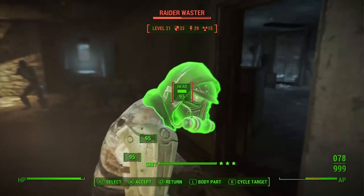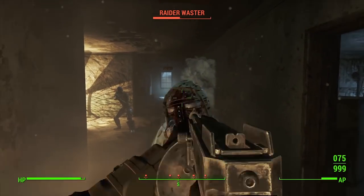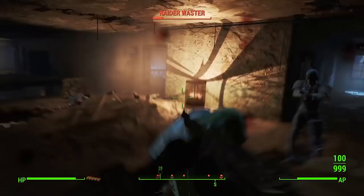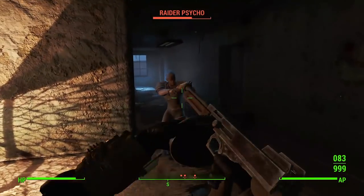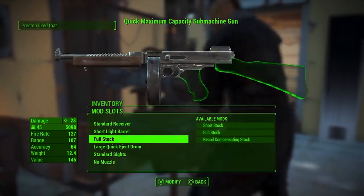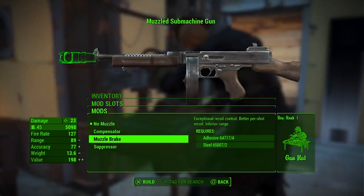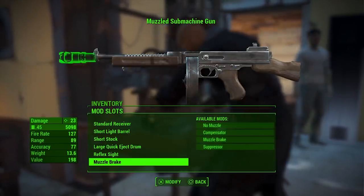What better place to start than the original badass, the Thompson submachine gun. In the game, the Tommy gun is referred to as just the submachine gun. There are a couple of notable legendary versions like the Silver Shroud, which is really just a silver version of the regular submachine gun, and the Spray and Prey, which shoots exploding bullets. Like real world guns, they are highly customizable — you can add a reflex sight or different kinds of magazines and stocks, although some of the modifications in the game don't really relate to changes in performance as they would in the real world.